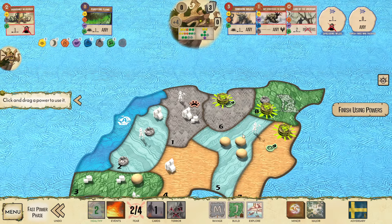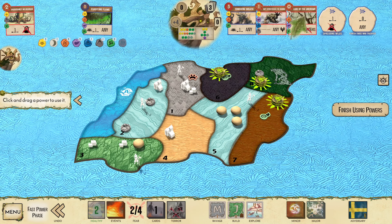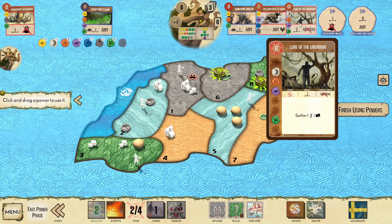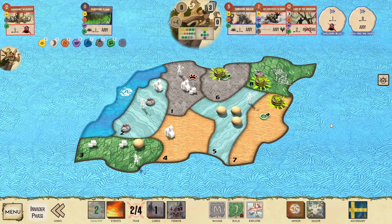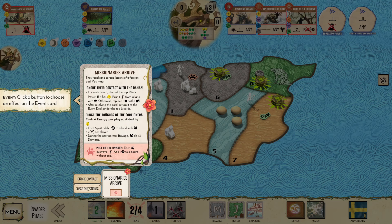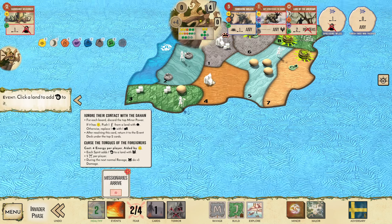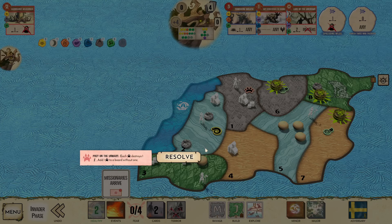I'm actually really happy with this position. I don't think I'm supposed to use Lure of the Unknown out. I'll take the 2 Blight, go Blighted, and then we'll kind of go from there. We have one, two, three Sun — we can easily pay for this. By discarding, because we're going to reclaim next turn, we're going to add that Disease over here to the Wetland, trying to soften that land up.